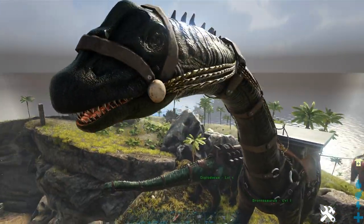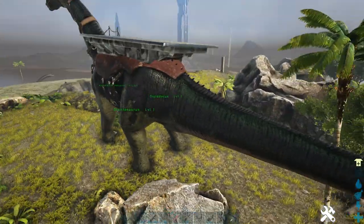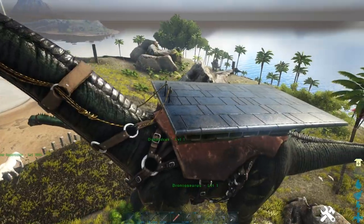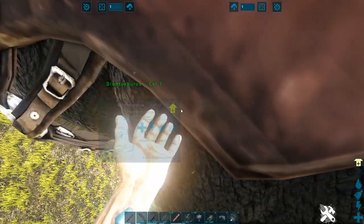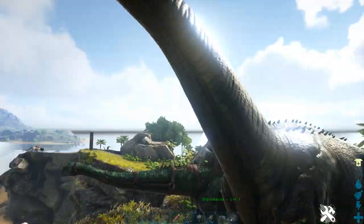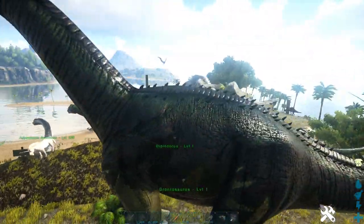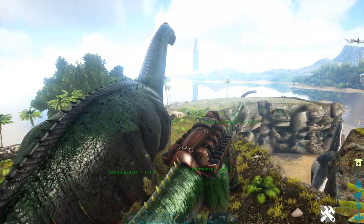He looks pretty good I guess. He looks cool with the saddle. The cool thing about the Bronto is that you can build whole bases on his back, which makes him look cooler. Without any saddle he looks like that, but I think he looks better with the platform saddle.